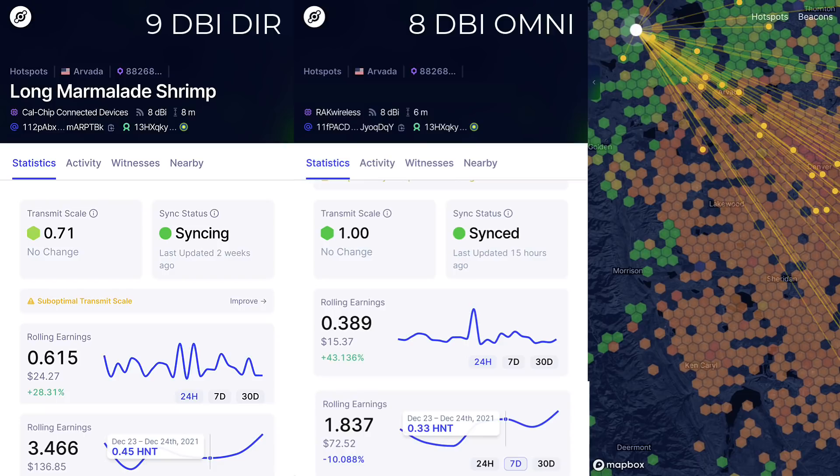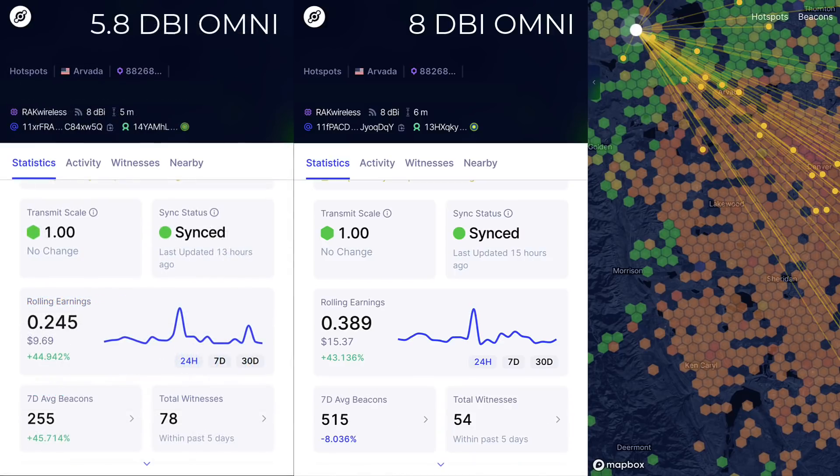If you're interested in seeing tests like that, please let me know in the comments. More importantly to me was the difference between the 5.8 and the 8 dBi antenna. Many people say the 5.8 would do better when higher up because of the angle of the signal, and I just haven't seen that to be true. If you think it is, I'd love to hear more from you in the comments. Like and subscribe if you want information like that. Thanks for watching, everybody, and happy mining.